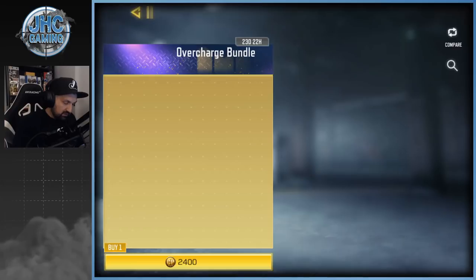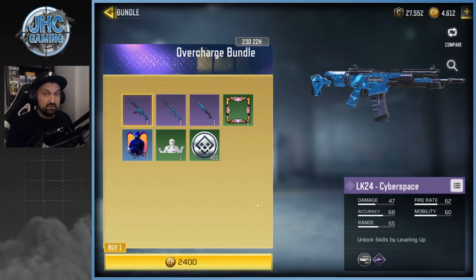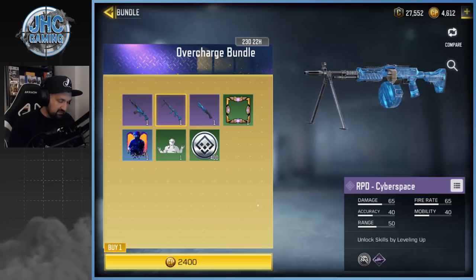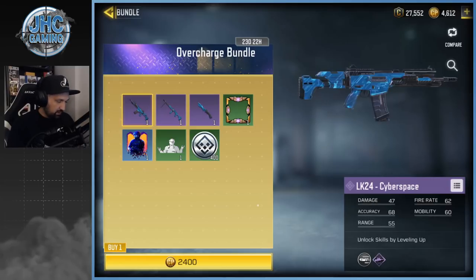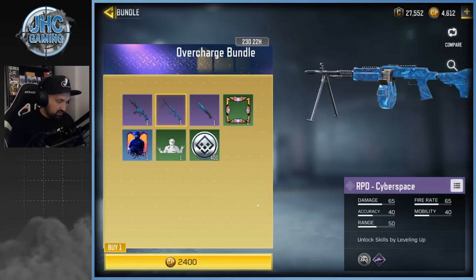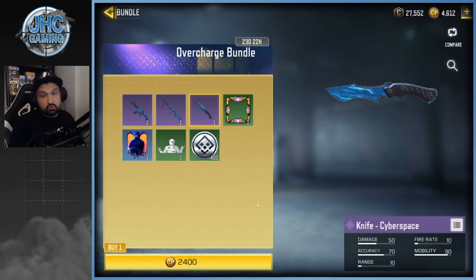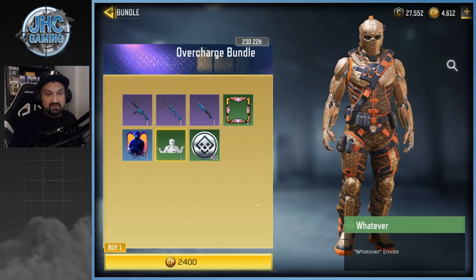The next purple is Overcharged. This was part of the lucky draw — the LK24 and RPD Cyberspace. These weapon skins are animated — you can see the animation on the weapon. I don't use the LK24 or RPD so it's not worth twenty-five dollars for me. There's also a pretty cool knife if you collect knives, and an emote — emotes are pretty rare in this game, you don't have that many.